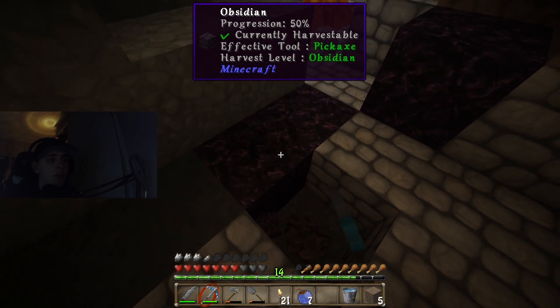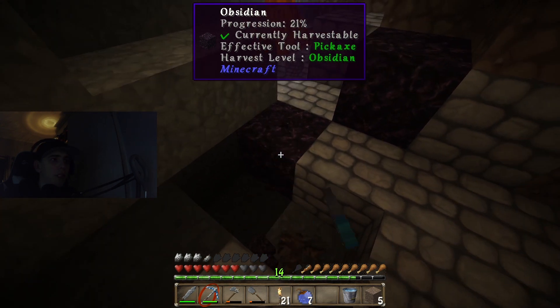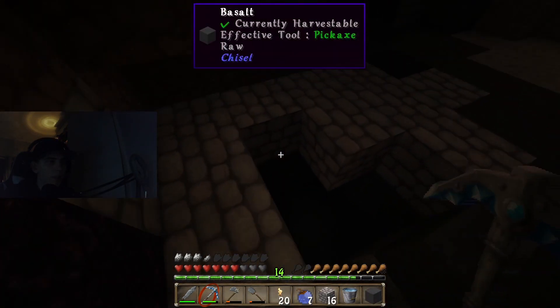I have no idea how much obsidian you need to make a portal — I think it's like eight, nine, or ten. We're gonna get about ten and then keep mining down there. I'll see you when I'm done getting ten pieces of obsidian.